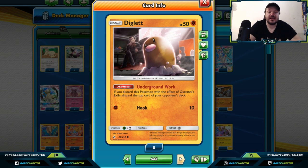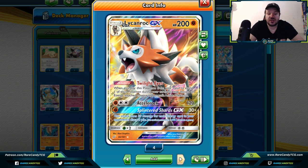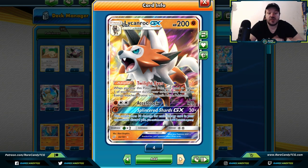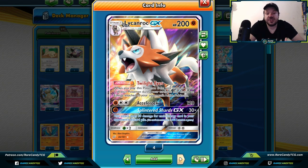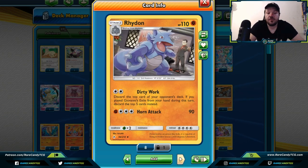Diglett — a bit of a weird card, but if you discard this Pokemon with Giovanni's Exile you discard the top card of your opponent's deck, making it a great way to start decking out your opponent. Lycanroc GX — we're using this card for its Twilight Eye ability. When you play it from your hand to evolve one of your Pokemon, you can discard an energy card from your opponent's active Pokemon. Energy denial has often been one of the stronger strategies we have, and Lycanroc GX does it quite well.